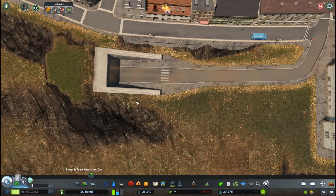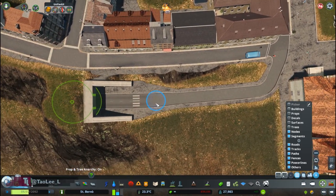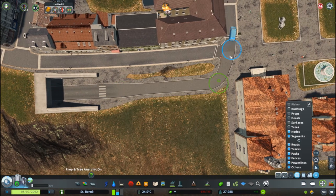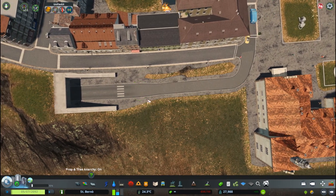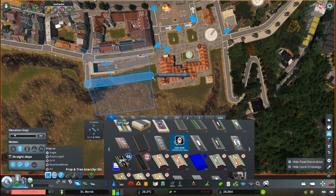I also decided to add another underground parking garage — basically just a tunnel entrance to nowhere — but this tunnel is actually connected to the other parking garage we have at the parliament, just to create some fake in and out traffic.